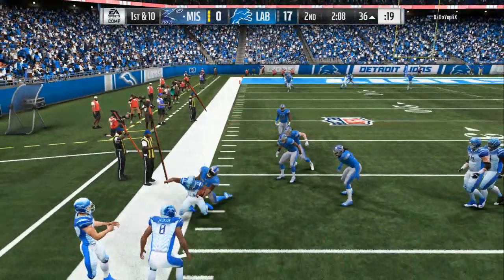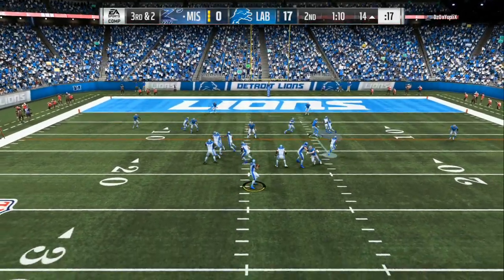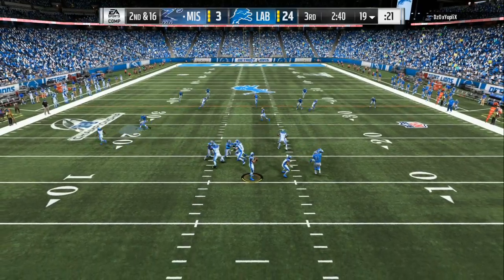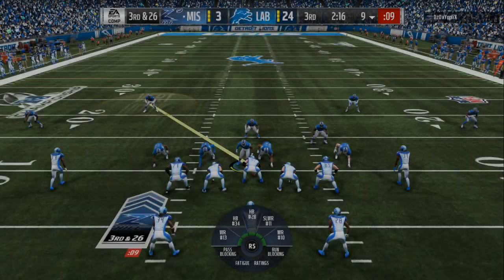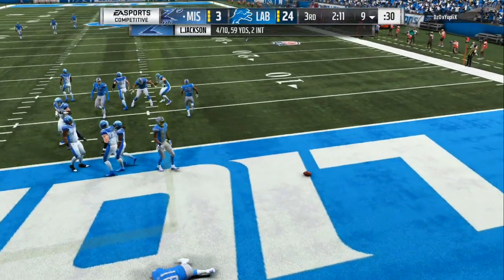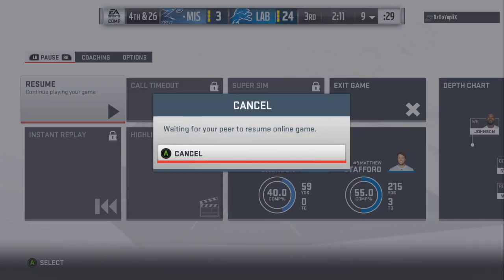On third and two we're able to set up the block shed again. If you want the block shed, the instant blitz straight up the middle, the screamers off the left or right — just email me right now, don't lose another game. I guarantee you will get eight sacks minimum. Final score 24 to 3 — my opponent had zero touchdowns, 59 yards total, and we got about nine or ten sacks in that gameplay.